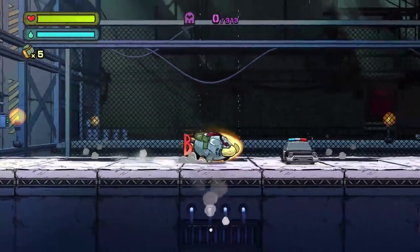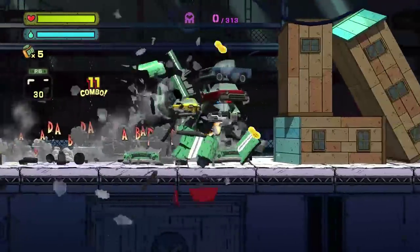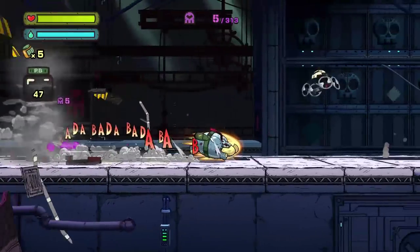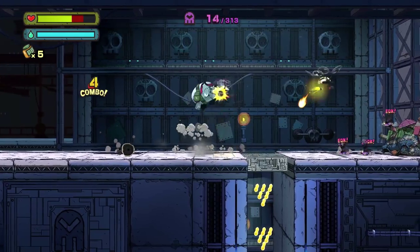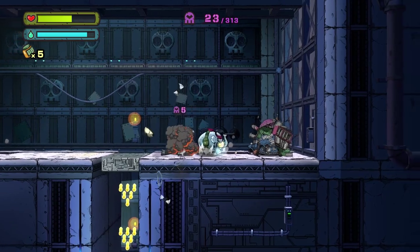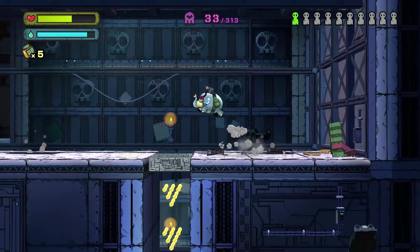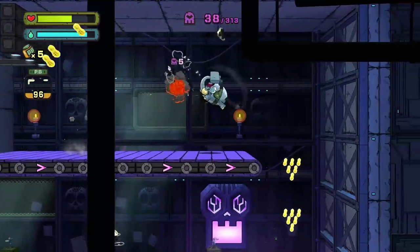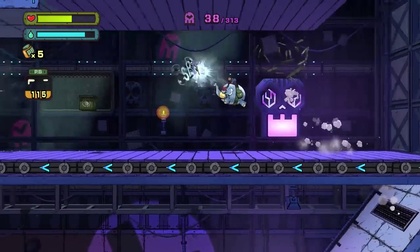Here we go, filling up that peanut butter. New enemy here — at the very beginning, you've got to make sure you don't roll into the bottom. You can see these droids; you can hit them with the water and that will instantly destroy them too, as well as an uppercut. Peanuts and uppercuts.